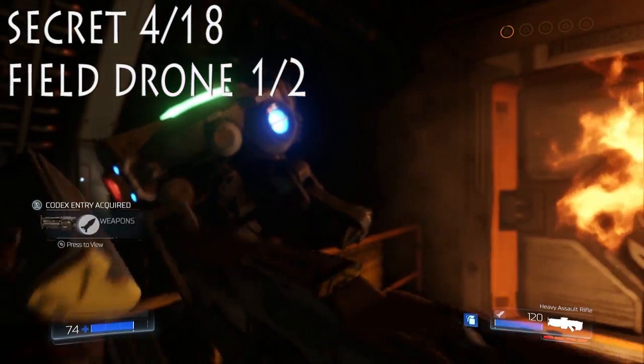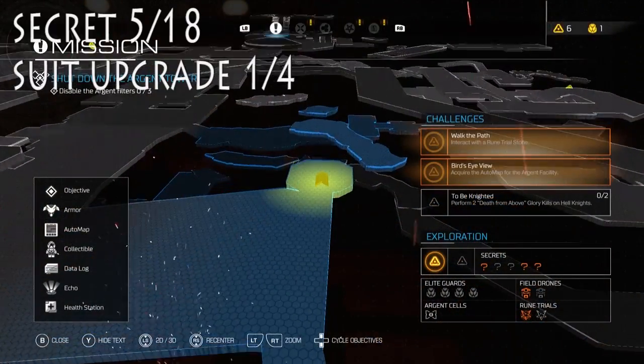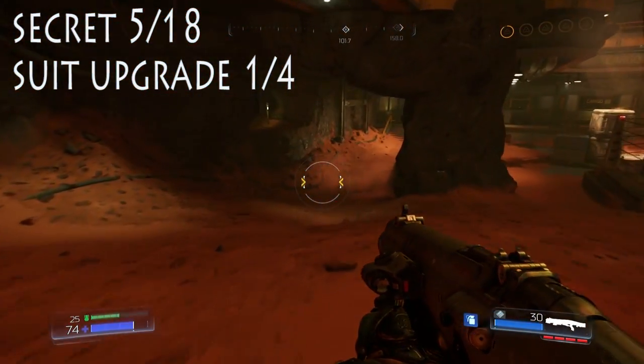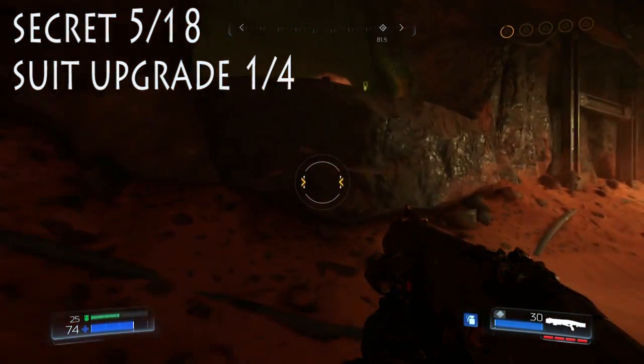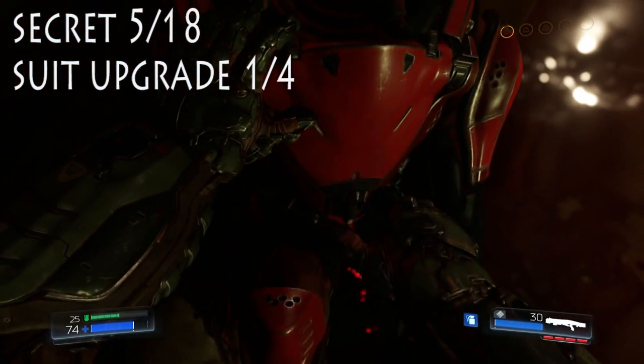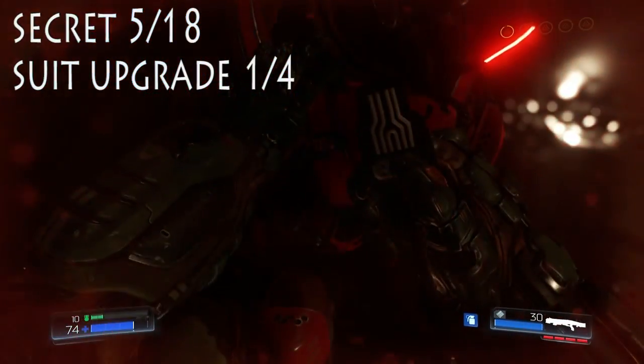Punched that guy in the face — the guy was just waiting to get punched in the mouth — and then we turn around and we are back to our fifth collectible, our fifth secret, and it is our first suit upgrade. So immediately from that area, turn to your left. This is actually the closest one.